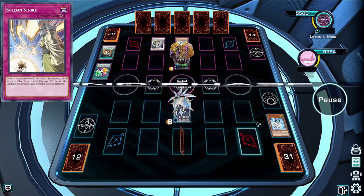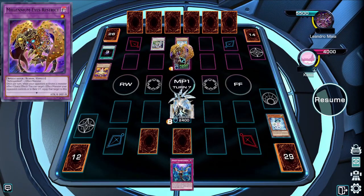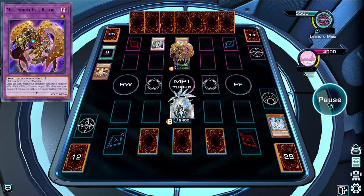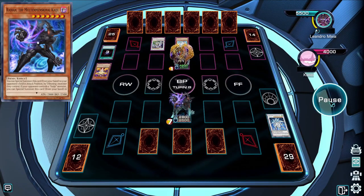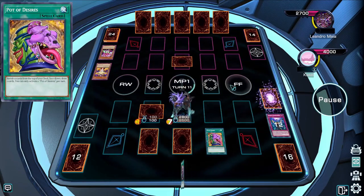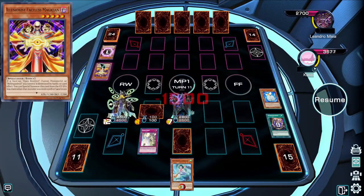This goes on for a few turns until I realise I should just put it in defence mode. After that, I finally get an Infinite Impermanence, which will let me destroy their monster when I activate it and reduce their attack to 0. But my opponent has other plans — they Kaiju my monster, giving me an attack position monster for them to smash into when I use Infinite Impermanence. They try to recover by stalling with defence position monsters, but I end up drawing a Magical Ice Fusion and have well over enough Spellcasters in my graveyard to just nuke the field and then go for game.